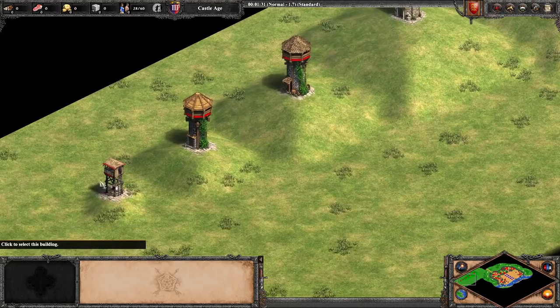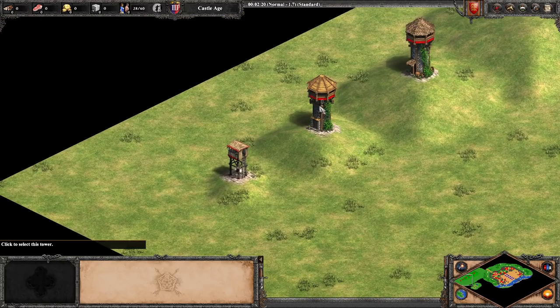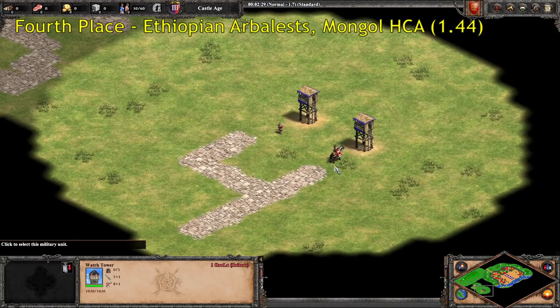So let's round off this video with the top five. The fifth fastest attacking unit is going to be the Japanese Champion with a fire rate of 1.5 — Swordsman base rate of fire of 2, and then Japanese attacking 25% faster, giving 1.5, very high damage per second. In fourth place we have a tie between the Ethiopian Arbalest and the Mongol Cav Archer. Both of these guys get the same fire rate of 1.44. Ethiopians with their 18% faster firing archers, Mongols firing 25% faster, but the Arbalest line benefits more from Thumb Ring in terms of fire rate. So these guys tie at 1.44.